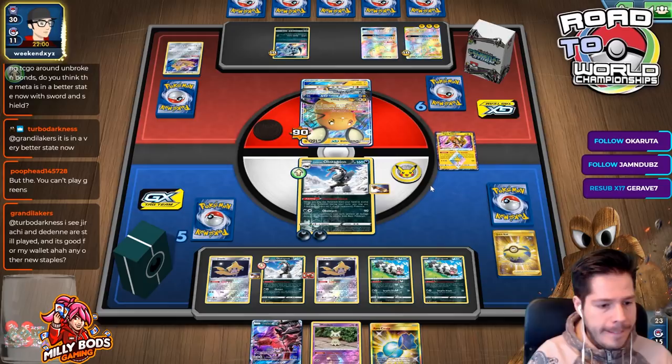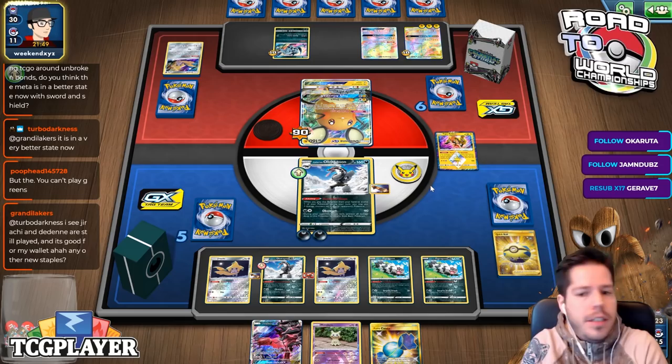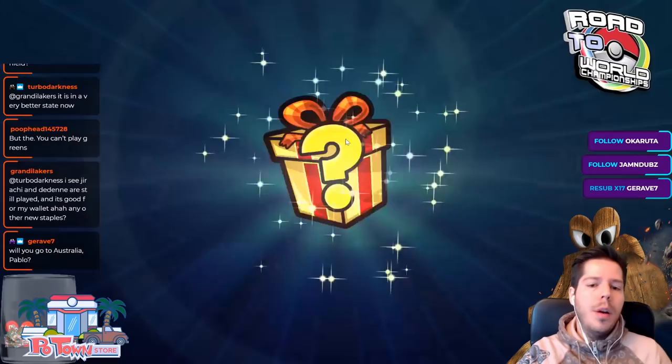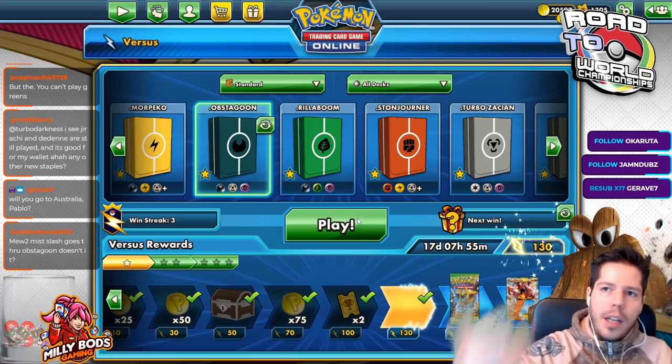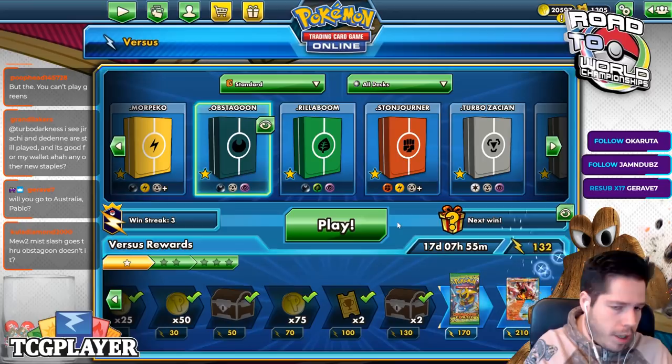The set just came out yesterday, but I would imagine the meta is in a better state now. Sword and Shield introduces so many new cards, new powerful cards, new concepts, and the rule changes — I think it's going to be shaken up quite a bit. But we always get to a point where there are three or four top-tier decks, people get tired of them, a new set releases, and the cycle repeats.